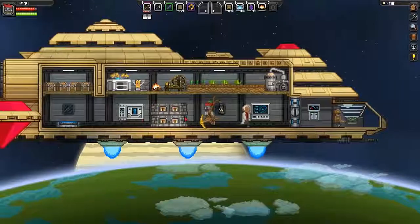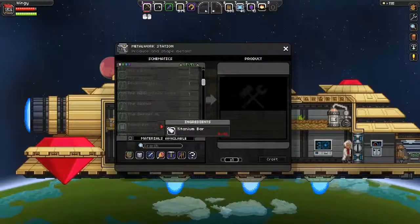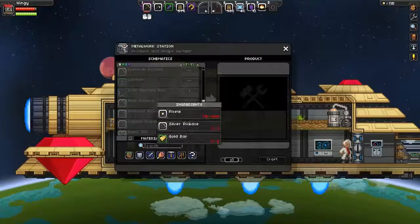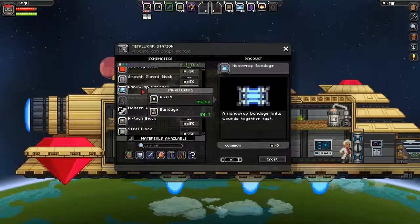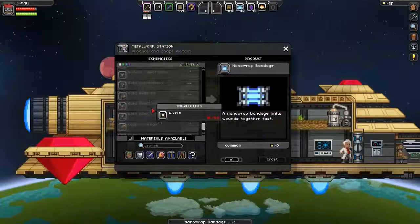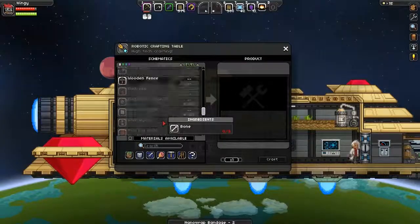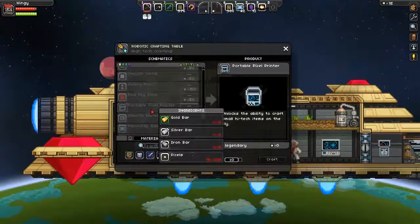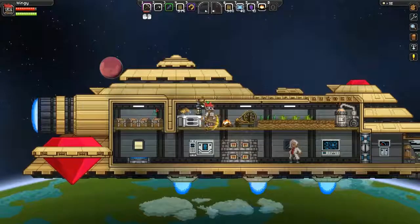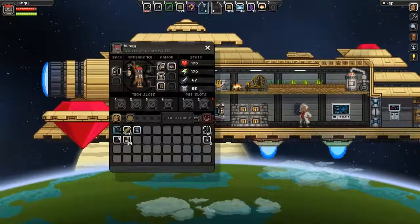And I made these nano wrap bandages. I don't know if I showed it in the previous video, but I made an item. I forgot what the name was. Let's craft two more of those. I can't craft the other thing - I don't remember what you need. Something with tech - like a portable tech printer. But yeah, we are gonna fight the bone dragon in this episode.